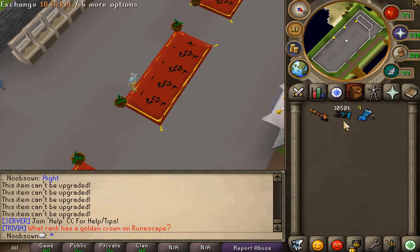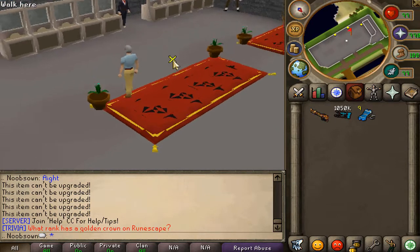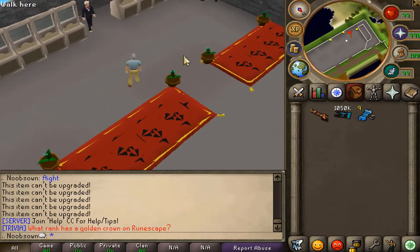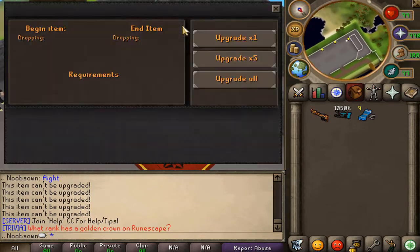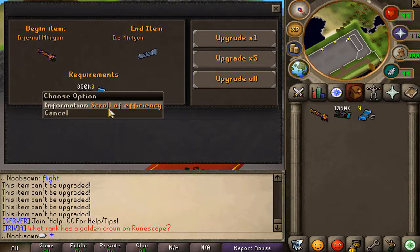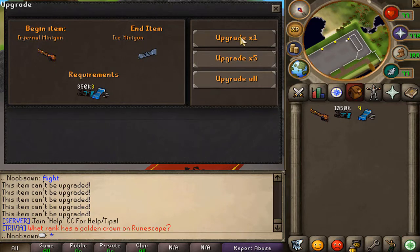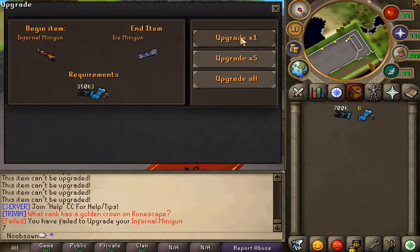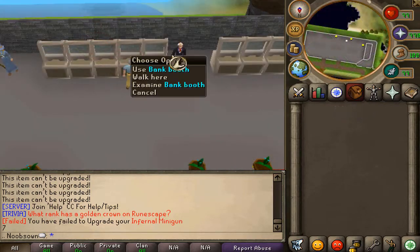In my inventory I've got an infernal minigun and one million build tickets, plus a few scrolls of efficiency - those are used to upgrade your items. Rick is an item upgrader you can find at the home area. You click on the item you want to upgrade and see the requirements - for the infernal minigun I need 350,000 build tickets and three scrolls of efficiency to upgrade to the water minigun. This isn't a 100% success rate, and we just lost our infernal minigun, which is quite sad.